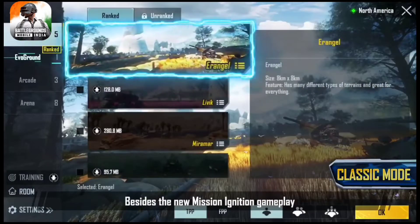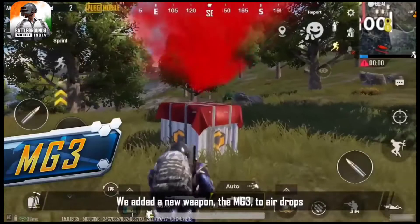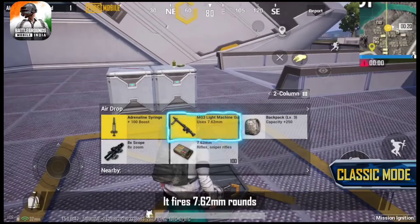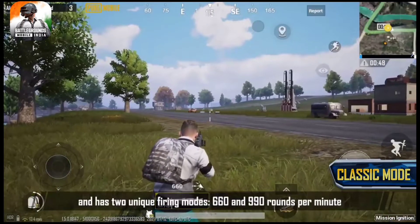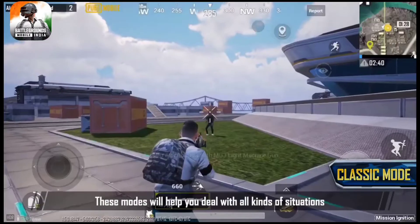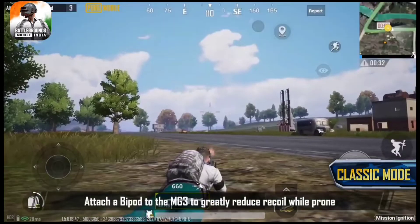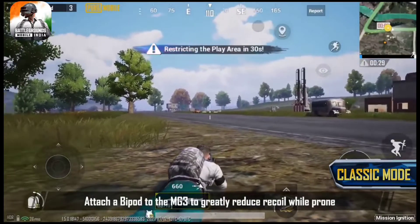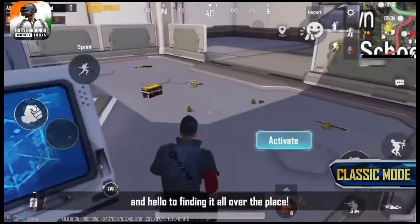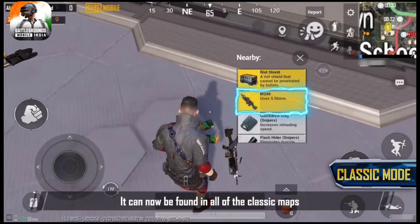Besides the new Mission Ignition gameplay, Classic Mode is optimized to further enhance your experience. We've added a new weapon, the MG3, to airdrops. It fires 7.62mm rounds and has two unique firing modes: 660 and 990 rounds a minute. These modes will help you deal with all kinds of situations. Attach a bipod to the MG3 to greatly reduce recoil while prone. Say goodbye to the M249 in airdrops, and hello to finding it all over the place — it can now be found in all of the Classic maps.